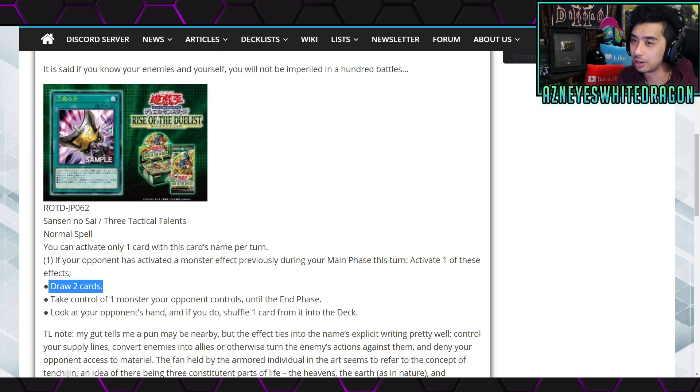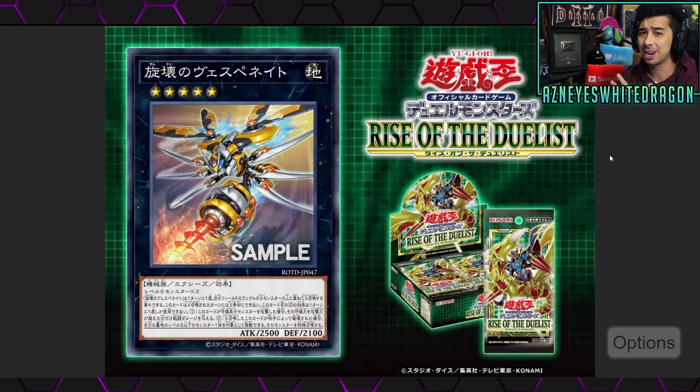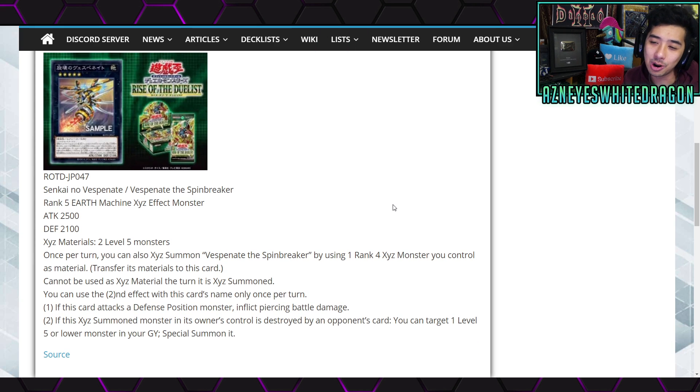You guys can let me know your thoughts on this one down below. Next up, we have a new card — I thought this was going to be a Battle Wasp. You guys remember how the Battle Wasps came out and then no one played them? Although for whatever reason my deck profile had a lot of views from the Battle Wasp — I think people really wanted to try out the deck. It's really not S-tier in terms of meta, but I thought this was supposed to be support for them. But no, it is Vespinate the Spinebreaker. I was thinking Waspinator — I don't know if any of you guys watched Beast Wars, it's a completely different anime.